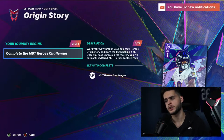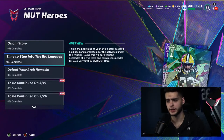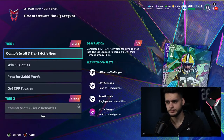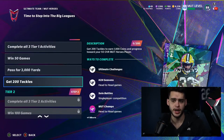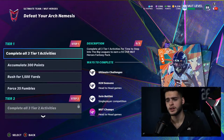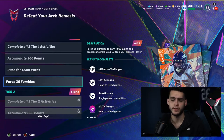Origin Story: all you got to do is play your way through the solos and get a 95 overall fantasy pack — 95 overall player. Then Time to Step Into the Big Leagues: complete all three tier one activities, earning a 93 overall Mud Heroes fantasy pack. You need to win 50 games, pass for 3,000 yards, and get 200 tackles. Next, Defeat Your Arch Nemesis: accumulate 300 points, 1,500 yards rushing, and force 35 fumbles.